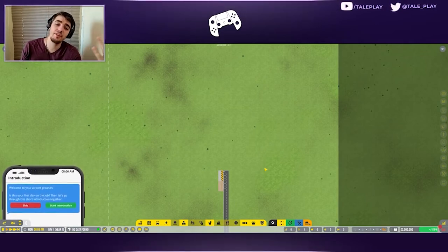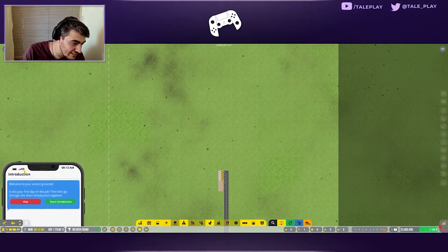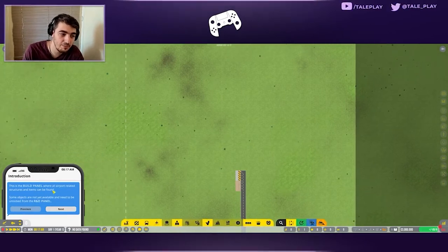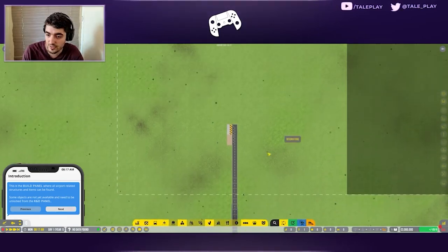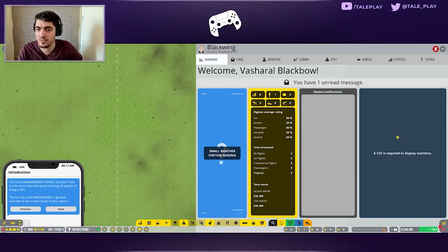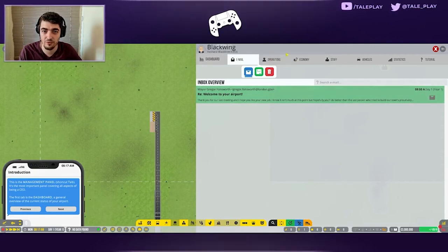I've never played airport managers before. I did play Cities: Skylines and tycoon-type games, so I have a basic idea, but nothing as intense as an airport game. Right off the bat I noticed there's a 6G - so we're living in the future! It's 8 AM. The tutorial introduces the build panel, where all airport structures can be found, and mentions the R&D panel.